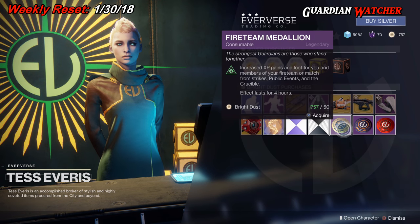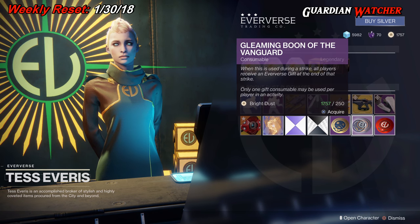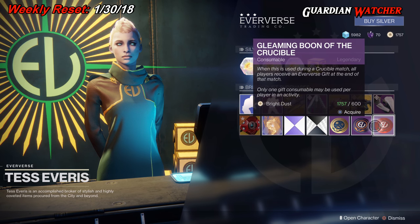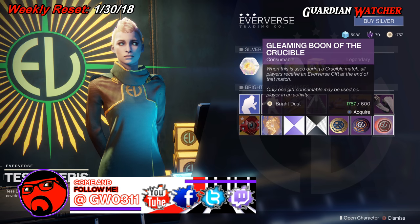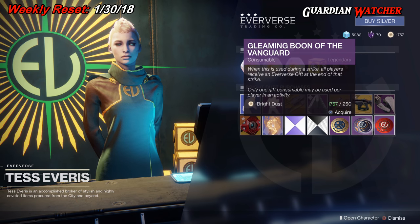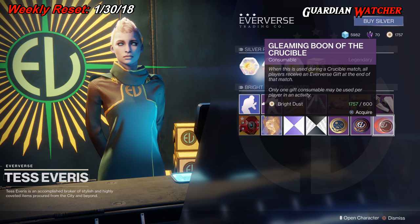Then we have your Fireteam Medallion, as well as your Gleaming Boon of the Vanguard and the Gleaming Boon of the Crucible. The price on these has actually gone down, so they're actually a little bit more affordable.